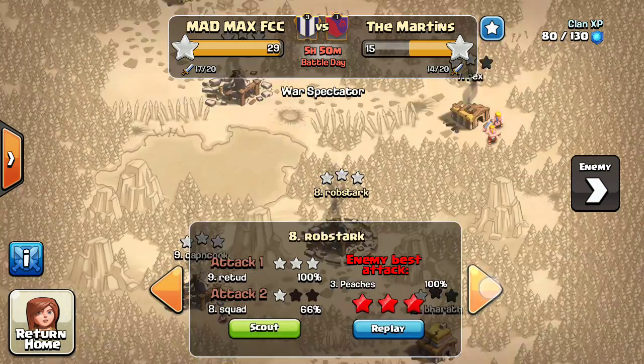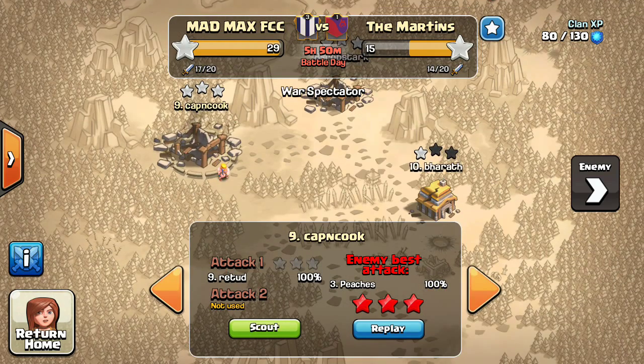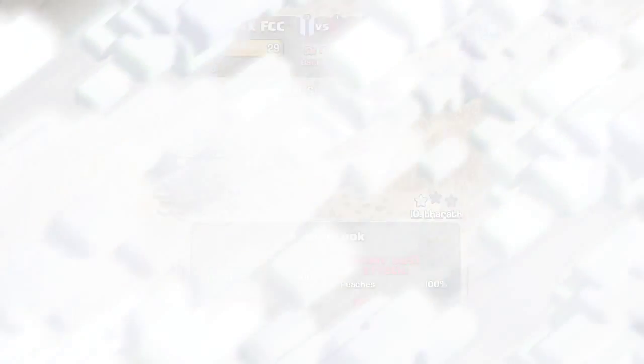This is where it gets really depressing. Their number three — a Town Hall 9 — had to go as low as our number eight. Then their number nine attacked our number eight, and their Town Hall 9 had to attack our number eight and nine, and they couldn't even three-star our worst base in the entire clan. That's like 58 percent — that's horrible.